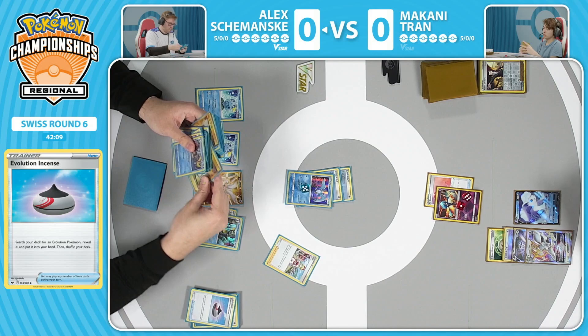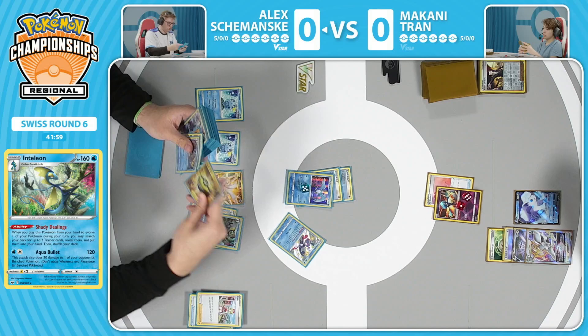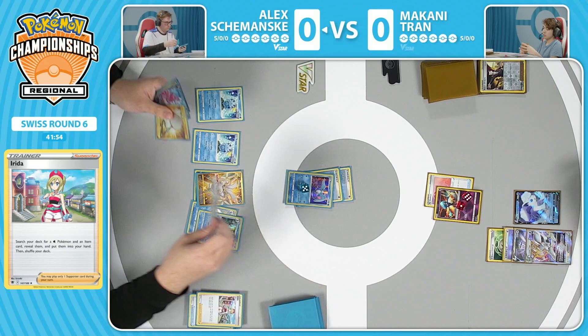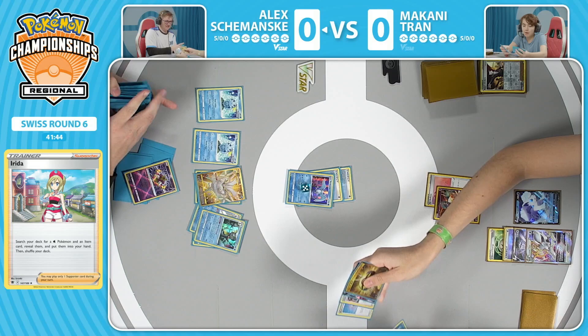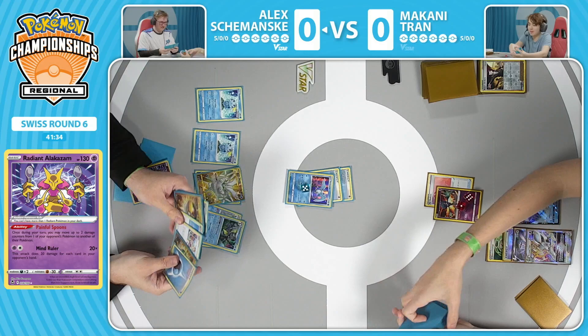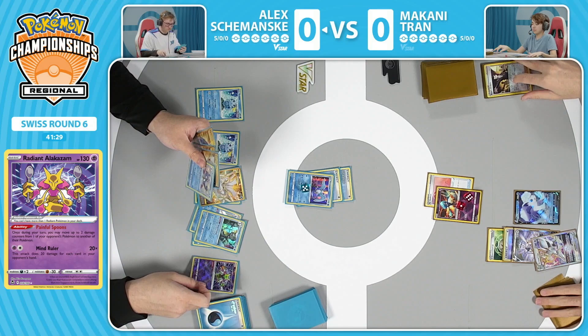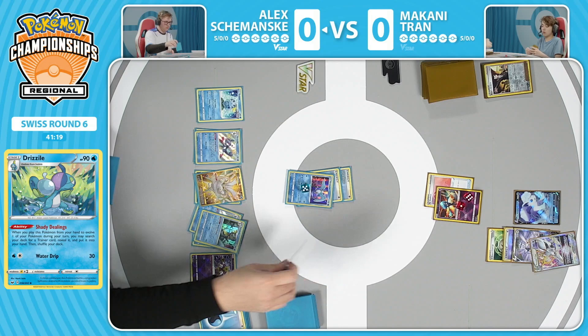Alex Szymanski finds the Evolution Incense, gets the Inteleon, and Inteleon gets you even more things, more cards. This is the original Shady Dealings train - Selecting, then picking it up with a Scoop-Up Net, searching the deck and getting so much value with just your Scoop-Up Nets. We're going to see the Radiant Alakazam. Things are going well on Alex's side. That Articuno just paralyzing each turn, buying these turns, establishing the board state. There are two prized Pokemon in this deck for Alex Szymanski, but it runs very heavily as a one-prize deck, putting another obstacle in front of the opponent.